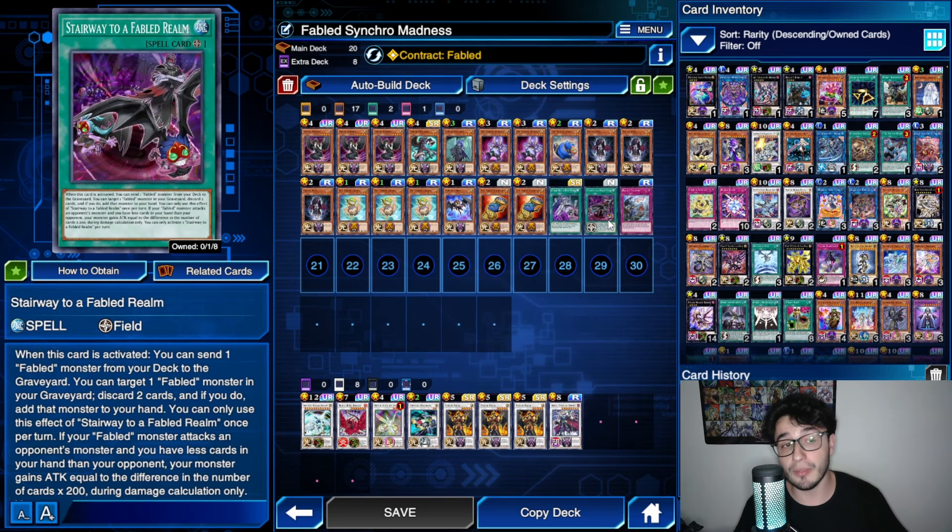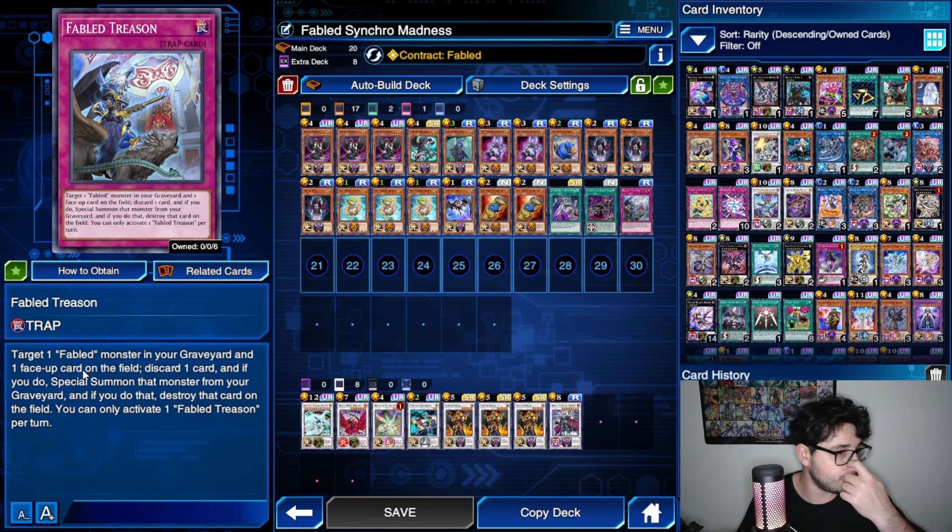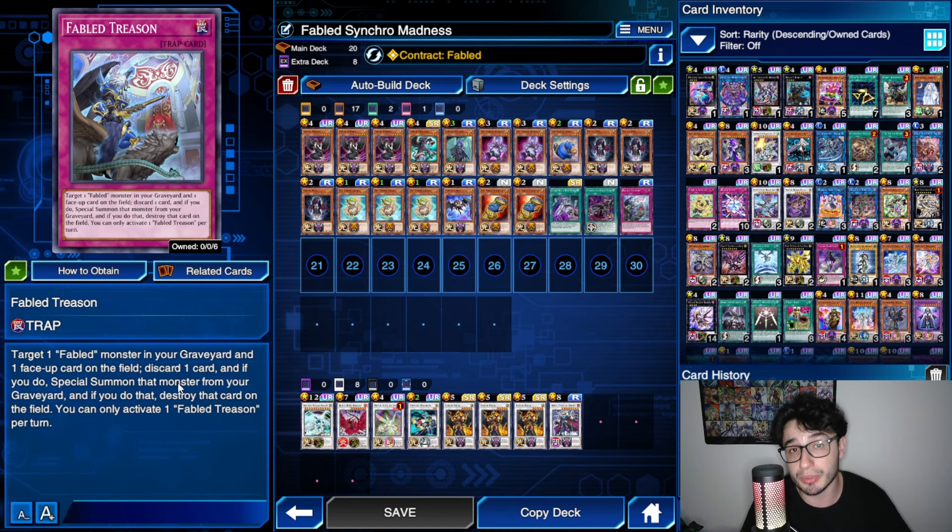The Field Spell is the card you want to search with the third part of the skill if you already have a Grimrow in your hand. We also have Fable Treason — just one because it's searchable via Marcosia — as another interruption. It's useful: you can adjust what you're playing depending on what you face. Against Phantom Knights, I had to get rid of Ophion before going into my plays, because with Ophion I couldn't summon anything level 5 or higher. Fable Treason lets you pop a face-up card on the field, special summon a Fabled monster from the Grave, and discard a card — which in this deck triggers more Fabled effects.